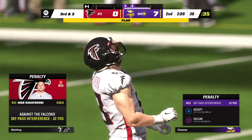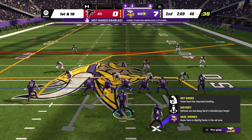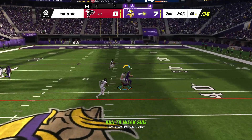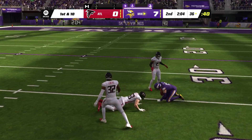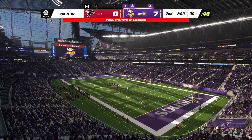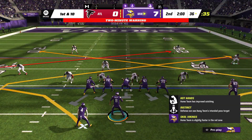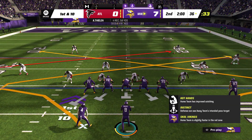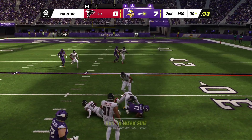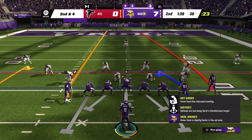A penalty flag coming in — this could be a first down. So instead of fourth down, first down. So much for winning the down, which you put a lot of emphasis on, because third down is key for offense and defense. Instead, you're going to stay on the field and start a new set of downs. And he's got a first down. On first and ten — Cousins — that's complete to K.J. Osborne, and he'll be brought down on the 30-yard line after a gain of six.